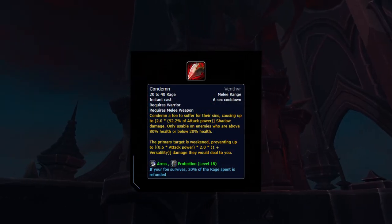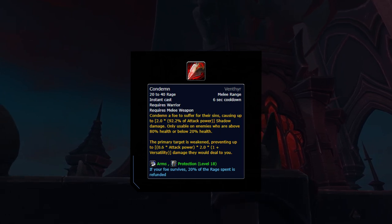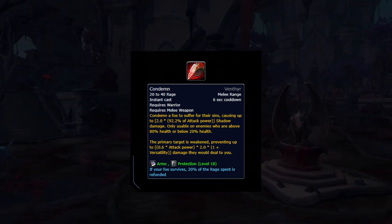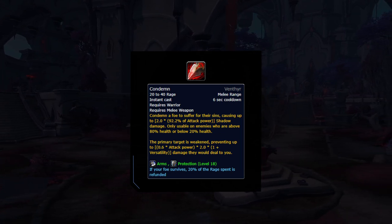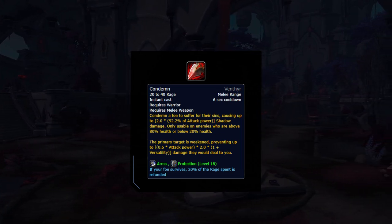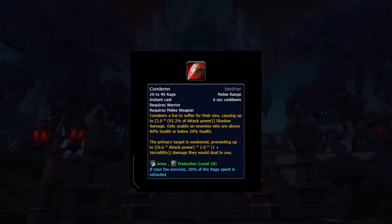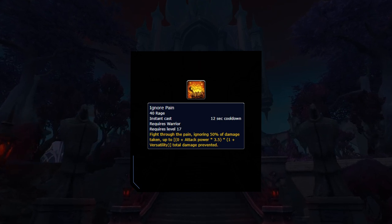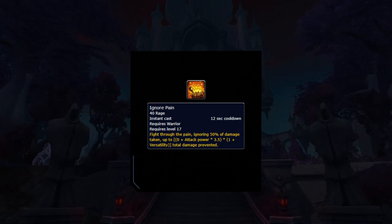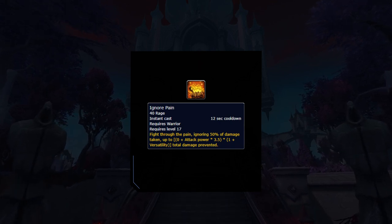It's common for some warriors to be Venthyr, an ideal covenant for raiding as well as a strong one for PvP. This means that they have Condemn, allowing them to essentially execute targets at above 80% health as well. There's no real way to deny this. However, if you're a composition like a wizard cleave, you could look to heavily pressure the warrior. This is effective because it forces the warrior to spend rage on Ignore Pain, which means they'll have less rage to spam Condemn, nerfing their damage output significantly.